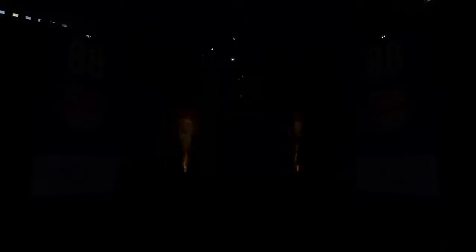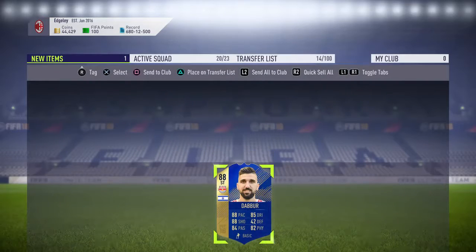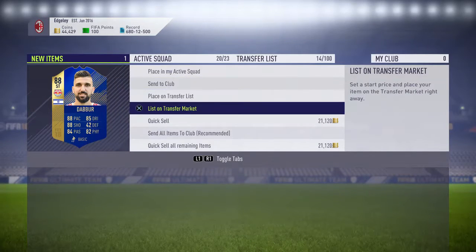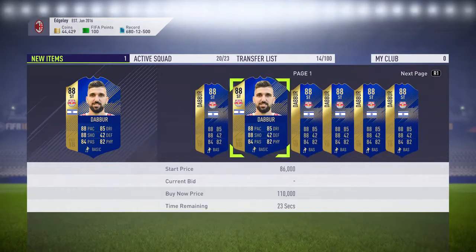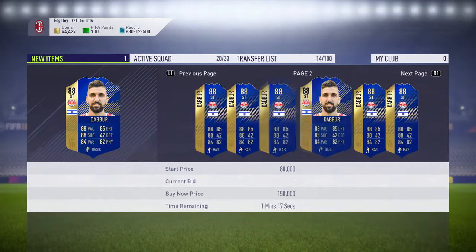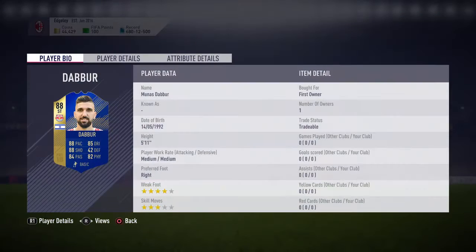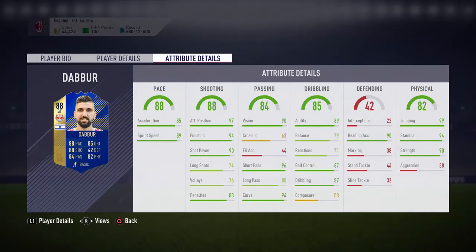88 pace, 88 shooting, 82 physical. I was thinking it was going to be someone from a really bizarre league I've never heard of in my life. So let's see how much this guy goes for. 51k — okay, I'd say we've just about broke even. But for an 88 card, that's pretty good. 4-star weak foot, only 3-star skill moves, which is a bit of a letdown.